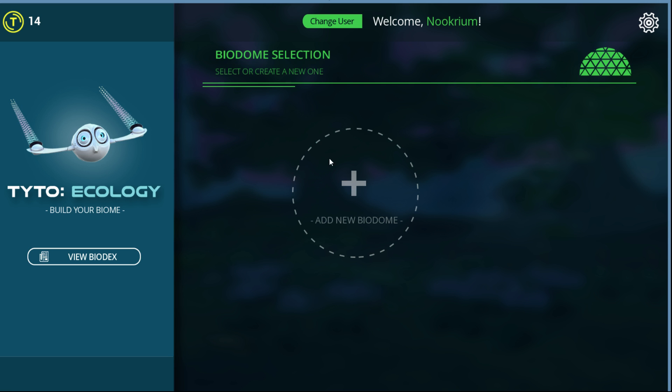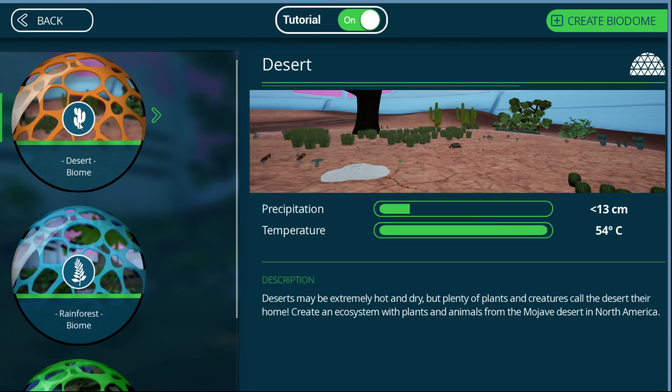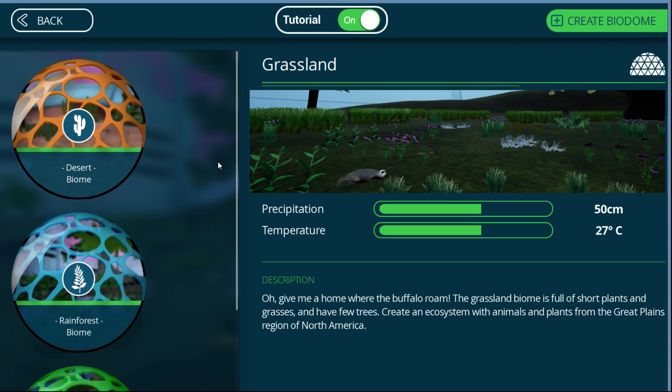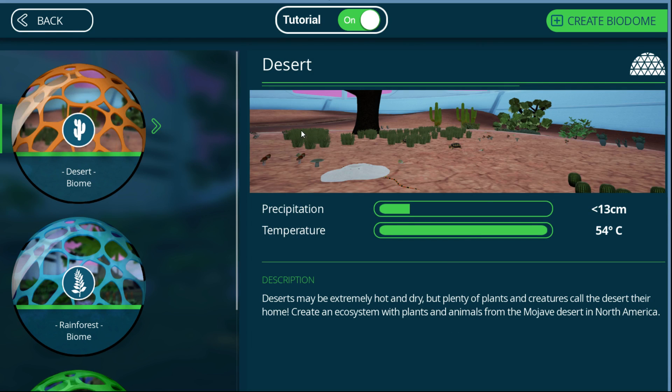I've only just gotten through this tutorial, and I'm going to do it again for this recording. We have three choices: desert biome — extremely hot and dry, from the Mojave Desert in North America — rainforest, which would give us something like the Amazon, or grassland, like the Great Plains. Well, this is where I live; I don't want this. Let's do something creative — let's try the desert. Not much rain, it's going to be very hot. We'll have some snakes. We like snakes.